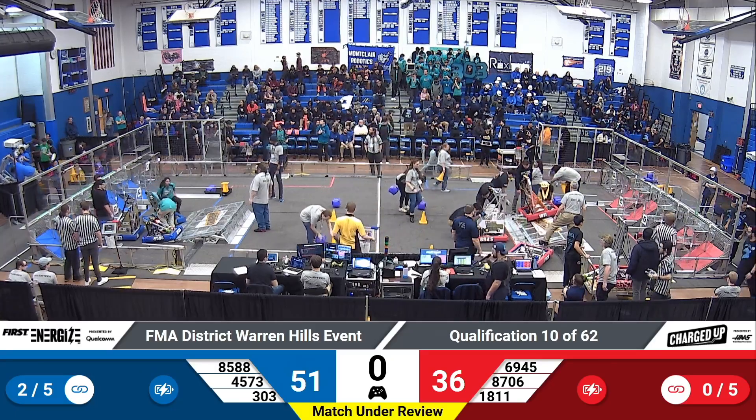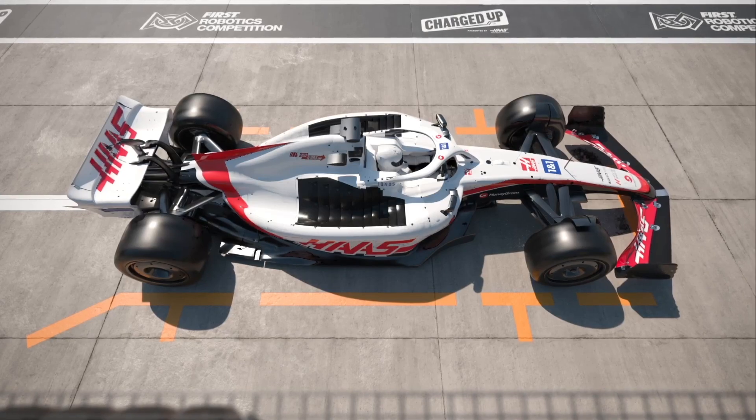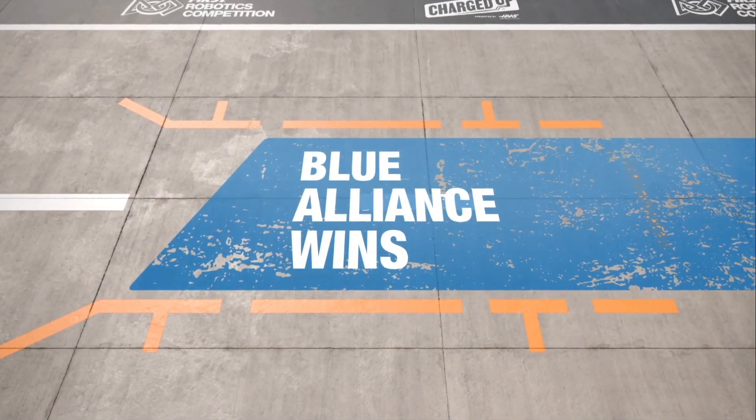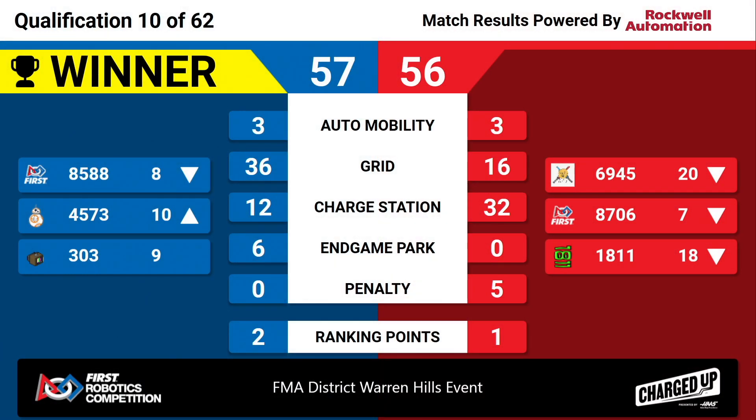We've got your official results. Once again, a one-point difference — let's see who takes it. The Blue Lions, 57-56. We've got some close back-to-back-to-back games. Blue Lions will take the victory, earning themselves two ranking points. Red Lions find themselves with one ranking point as well.